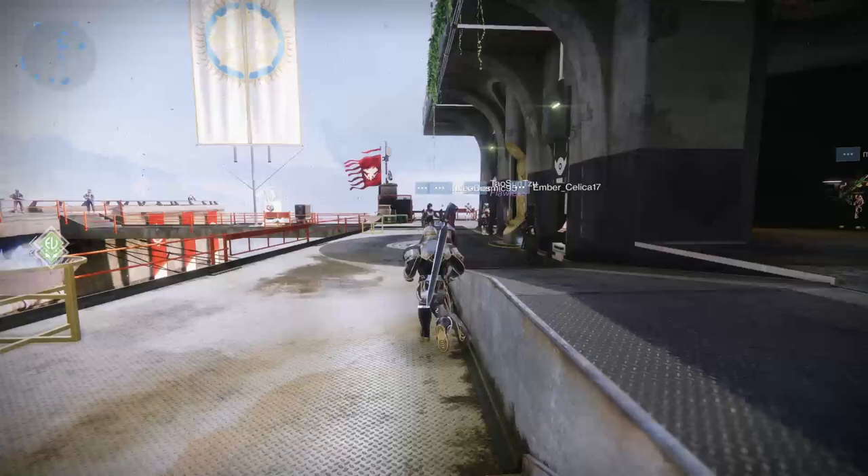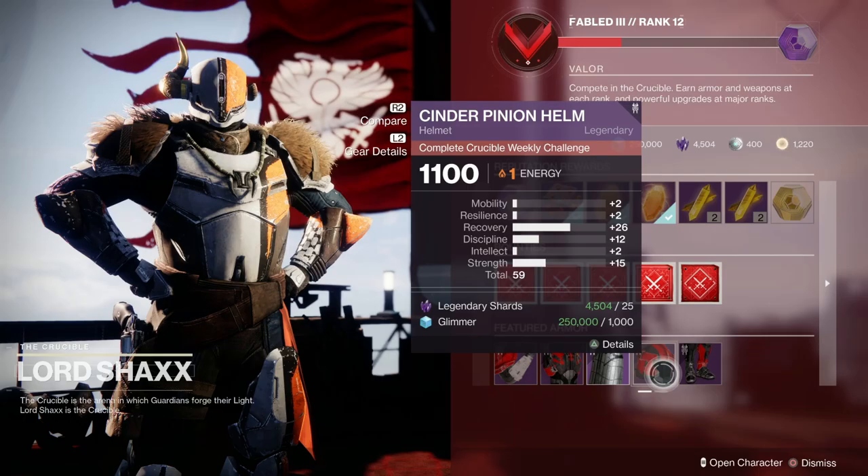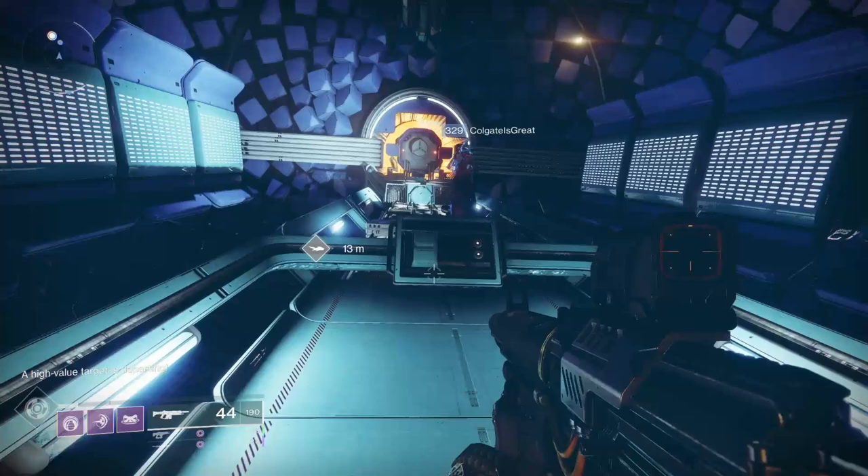Let's bugger off first and have a look with the Titan. So first stop is that horny blighter Shaxx in the tower. Now what we've got to look at here is the Cinderpinion Helm. It's got a recovery of 26 and an overall total of 59 — a nice start for the Titans there.